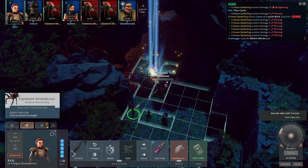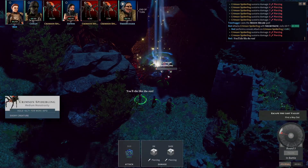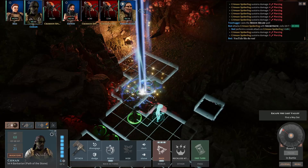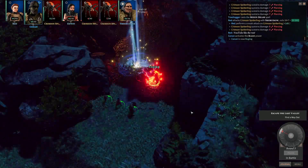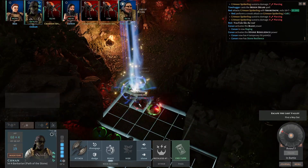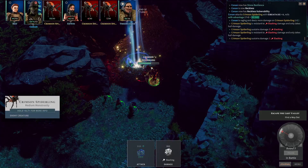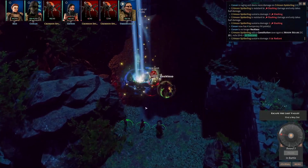Let's go for sneak attack damage on this guy. I actually want to slap that guy with my two-handed axe. Rage! These two should just die to the Moonbeam, so I'm gonna use Reckless Attack and see how much damage we can do. Oh, they are resistant to slashing — that explains something.